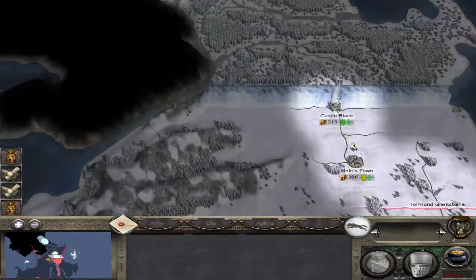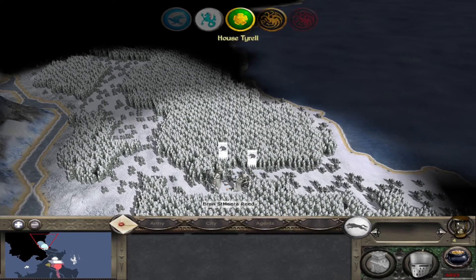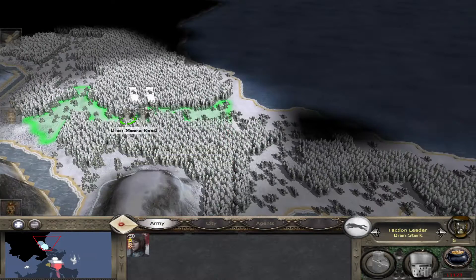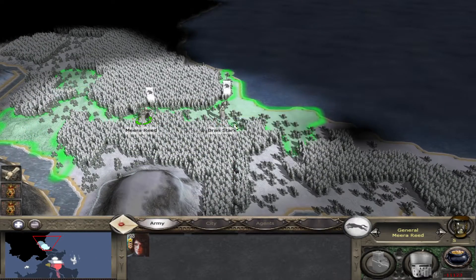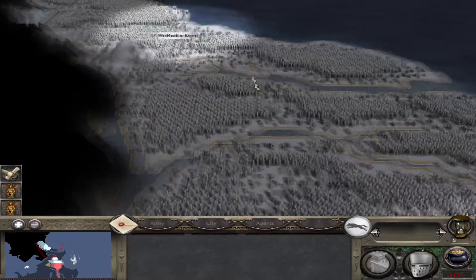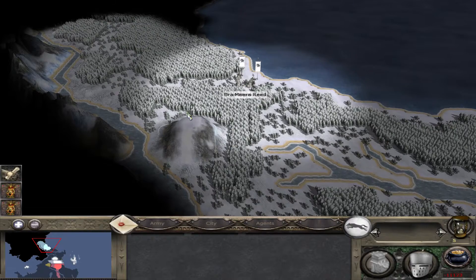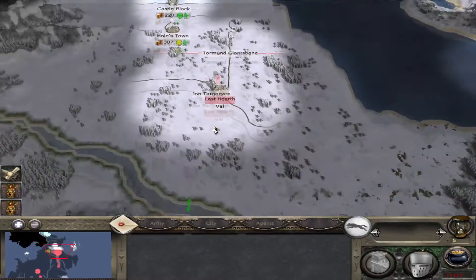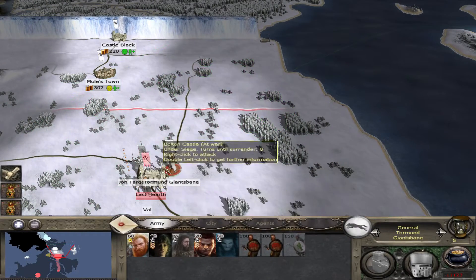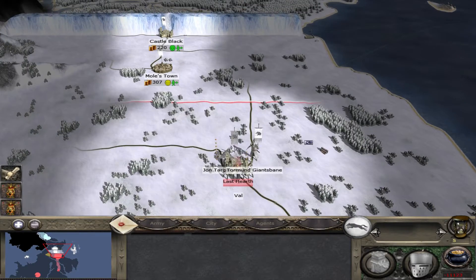I moved Brandon. I should just end all my turns on top of Brandon so I don't forget about him. We've got a long way to go yet buddy - you need to get the hell out of Dodge. I'm wondering if the White Walkers can build stuff - I can't remember, it's my mod, I should really know. I don't think they can.